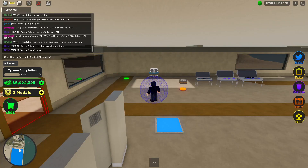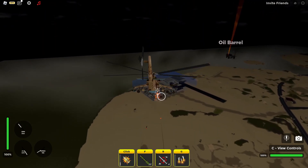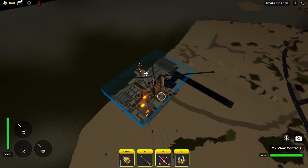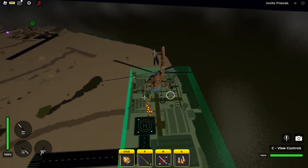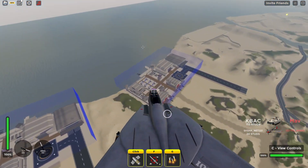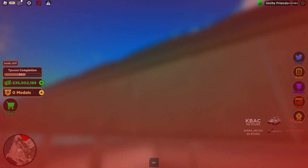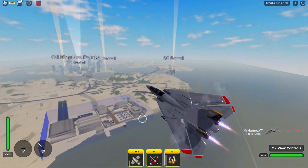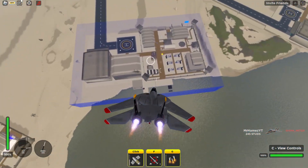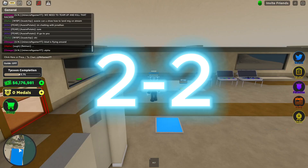Next up we have griefability — how easy it is to grief a base with this vehicle. The Mi-24 is definitely one of the best vehicles to grief with. It is so easy to break shields, oil extractors, CRAM, anything — it just destroys it so fast. For the F-14 it's a different story. It's very good for countering other vehicles in the sky, but when it comes to griefing bases it falls behind because it is very touchy when you try to dive bomb, and often you will not be able to pull up in time and you'll just crash into the ground. So the point here goes to the Mi-24.